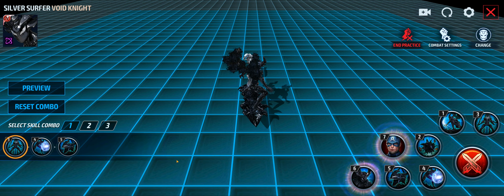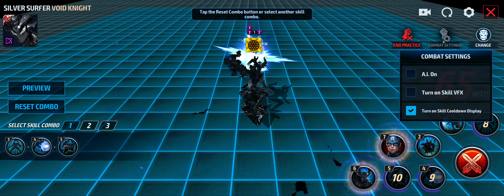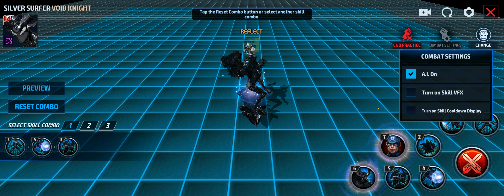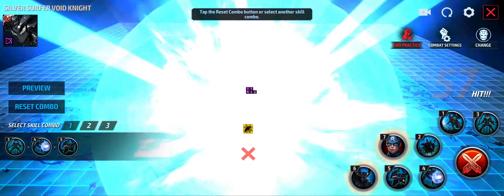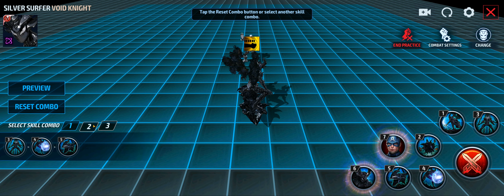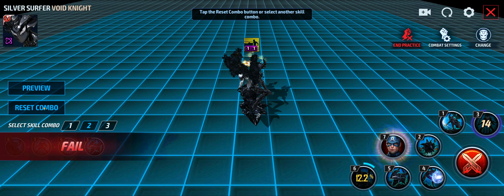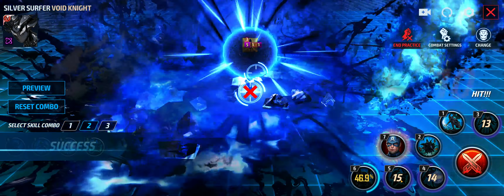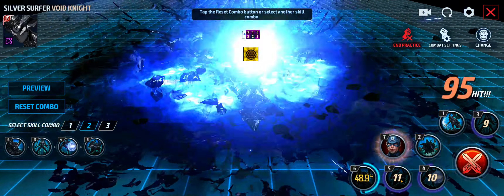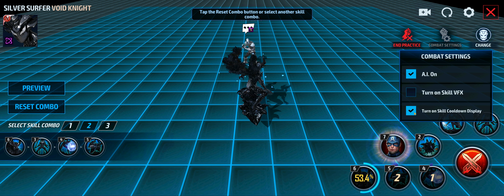For his practice combos, Surfer plays out pretty much the same way as before. The basic rotation is three, four, then five cancel. The three skill is his bread and butter. Going three, four, five into the skill gives some extra damage hits. For the other rotation you go six first, wait for the delay as it goes up in the sky, wait for it to hit and explode, then go three, four, and five. I think the preferable rotation is three, four, five then hit six at the end so you can let that skill play out.